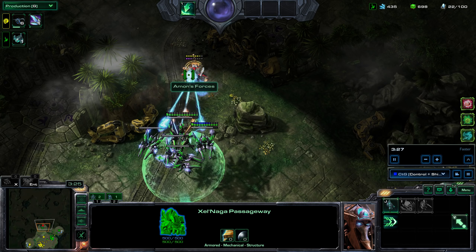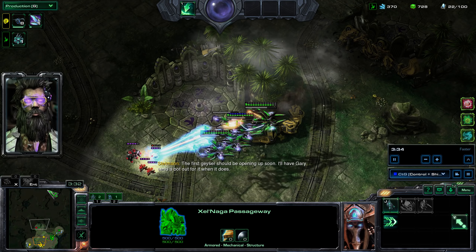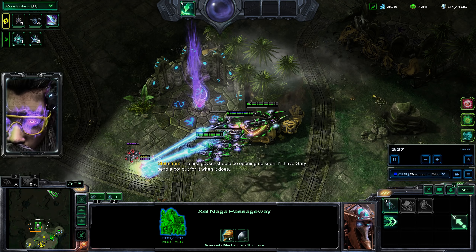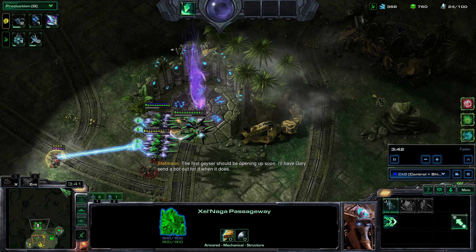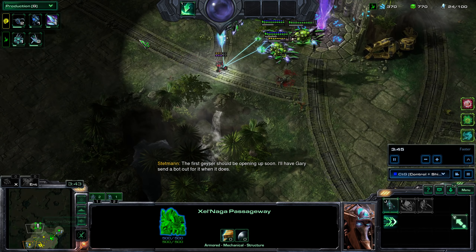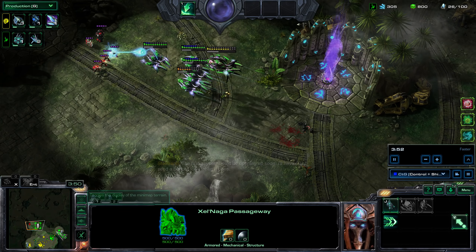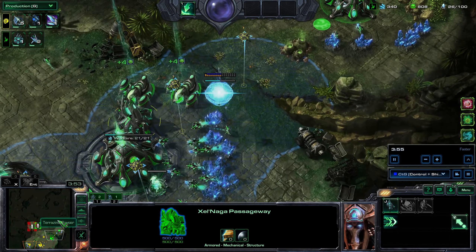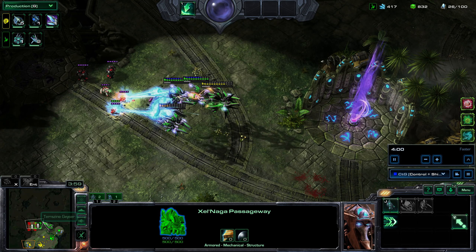Right now we will be facing Sky Terran because the first wave is Vikings. If you're facing Terran, you can immediately tell the composition from the first wave. If the first wave is Marines, you'll get Bio. If it's Hellions, you'll get Mech. If it's Vikings, you'll get Sky Terran.